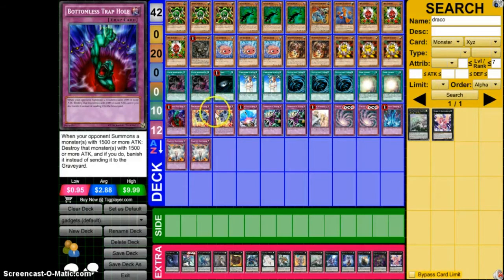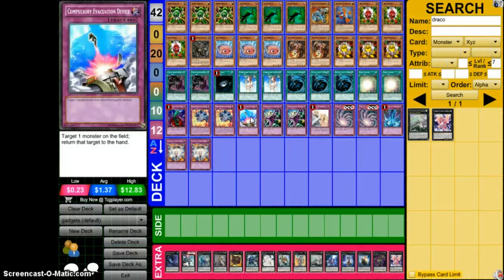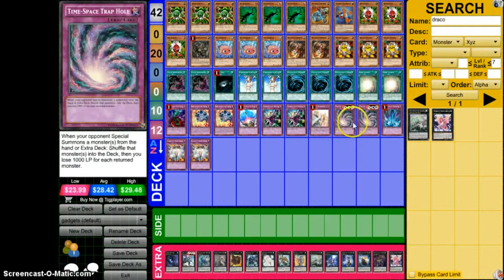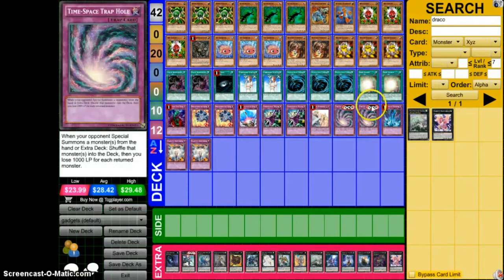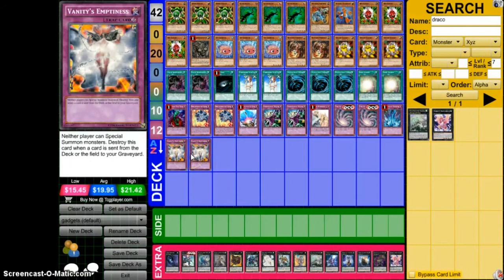One Bottomless, Breakthrough Skills because of Midrash and it triggering Chain Summoning. Vanity's Emptiness because of Midrash. Deep Prison Warning — Solemn Warning in my opinion, they just took the counter part off this card and it's really good. It balances out Soul Charge in my opinion, like white hole and dark hole. Two Trap Trix and two Vanity's Infinites to counter out anything your opponent special summons.